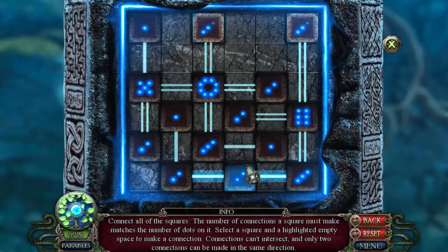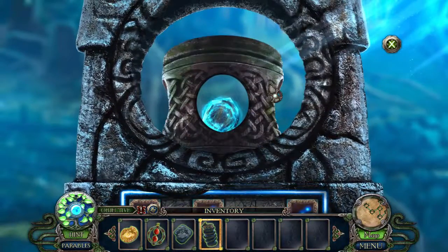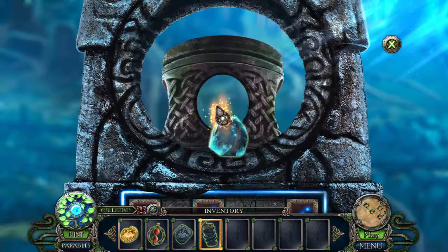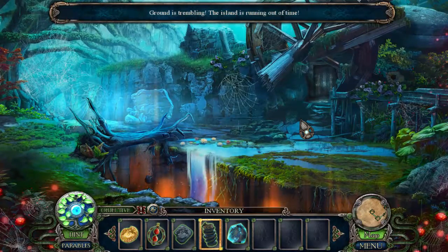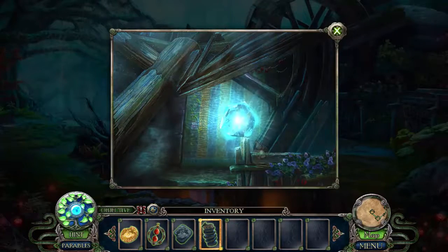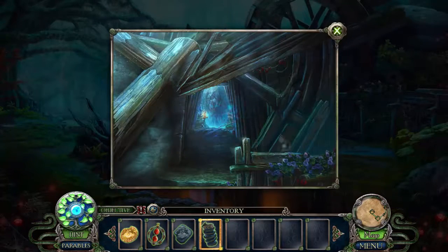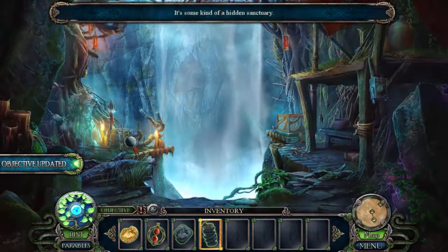Who's not happy? We'll all get happy — there we go. We got that stone of illusions. I'll bet you know where that goes. Ground is trembling — the island is running out of time. Well, let's get inside here. And it's some kind of hidden sanctuary.